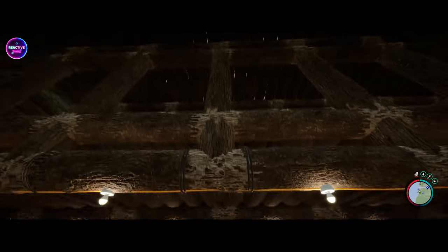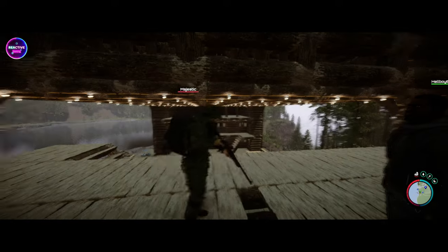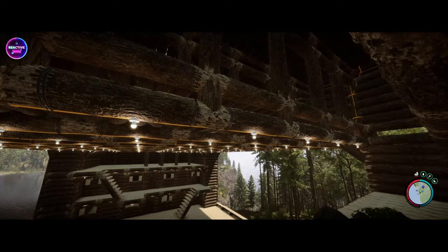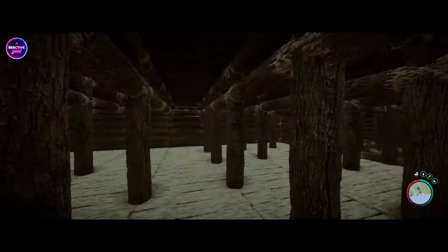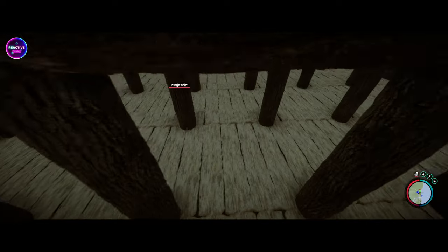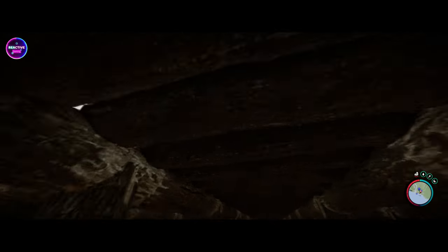So what we want to do is get a set of stairs going up there. We've got to open that area up top there. I'll get Matt to work on that one — he's just got his rifle out and his ghillie suit on, ready to hunt. Let's go up there real quick.